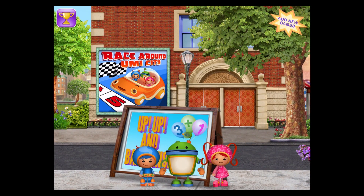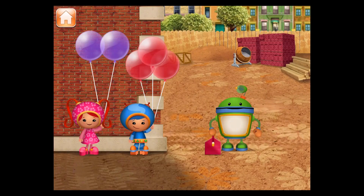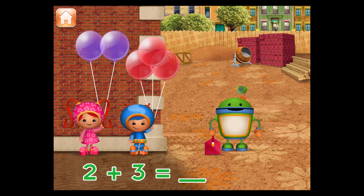Up, up, and balloons — an addition and subtraction game! Bot needs to bring tools up to the top of this building. Bot can use these balloons to get up there! Millie has two balloons and Geo has three balloons. If Millie and Geo give me all of the balloons, how many will I have? Tap the total number of balloons!